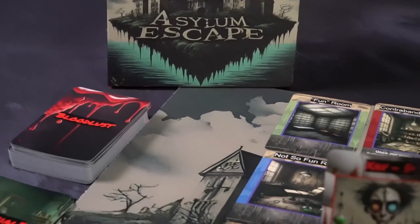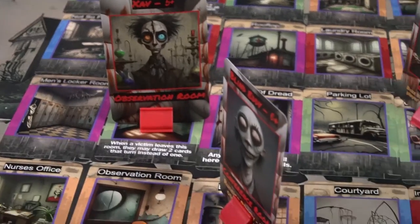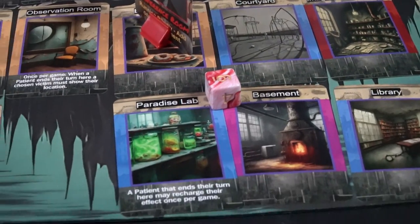Hey guys and welcome back to another Unfiltered Gamer board game review. Today's game up on the tabletop is Asylum Escape by Blind Eddy Games. This is a 3-7 player game for ages 15 and up that takes roughly about 25-45 minutes to play.